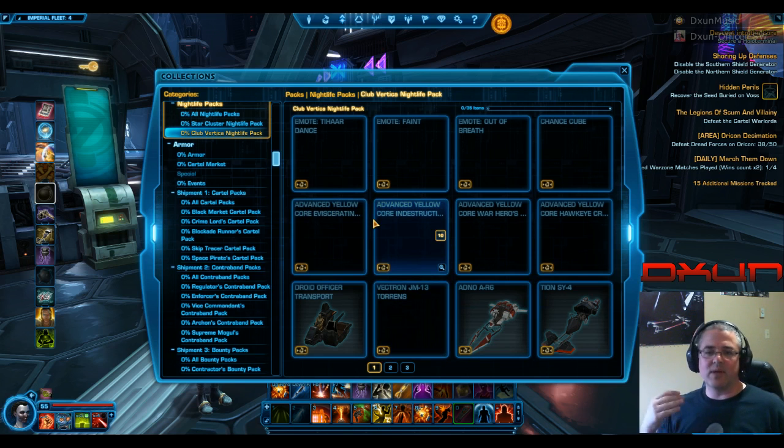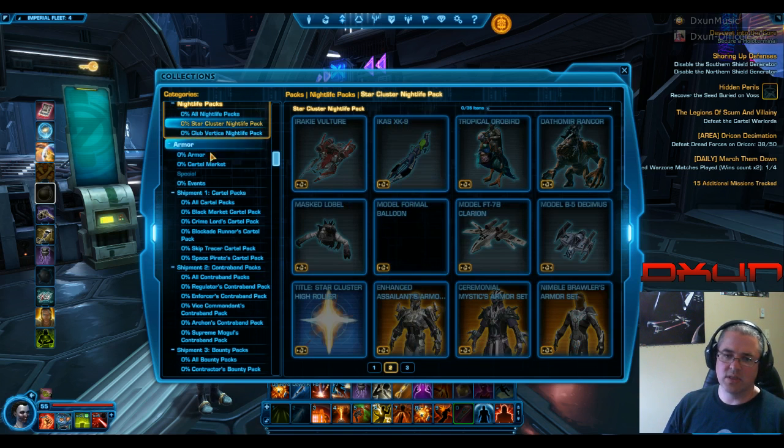There were two crystals that I talked about in my previous report. The yellow one is in Club Vertica, and the other one — I think it was magenta, pink — is in Star Cluster.